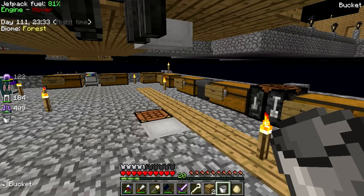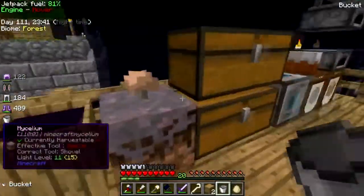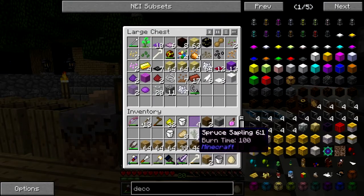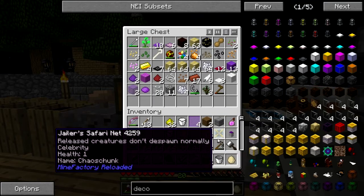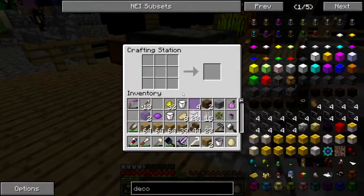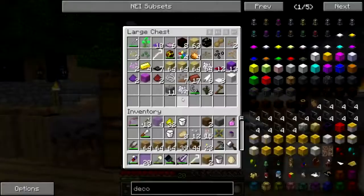Chaos Chunk, if I kill you, I apologize in advance. Let's get some glass. Okay, give me glass, give me purple dye. Now I have more purple panes than I am ever going to use. Okay, in you go.